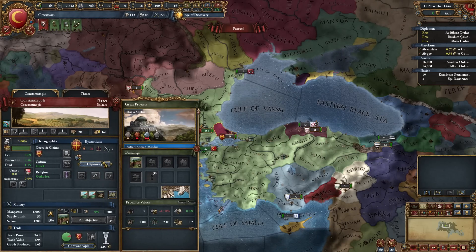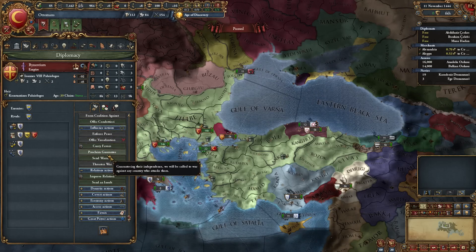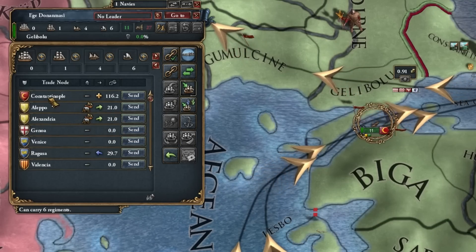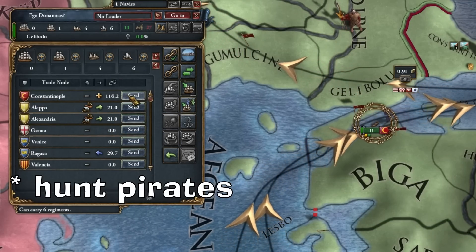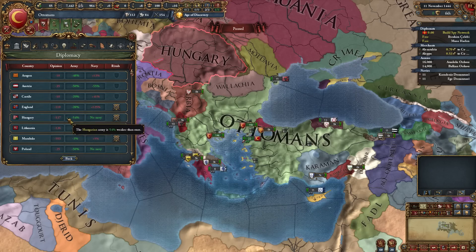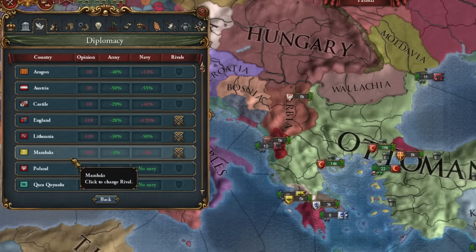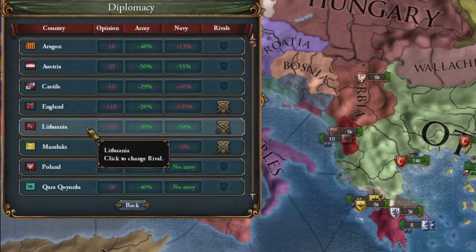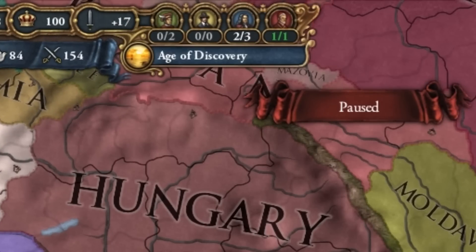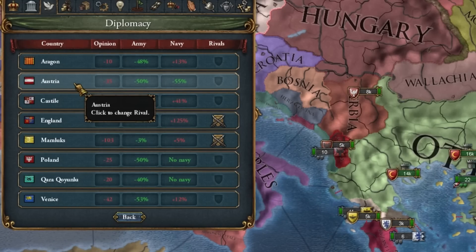The beginning is basically the same. We are making a claim on Byzantium, which we will want to conquer as soon as possible. We divide our fleets in half and send half to patrol the trade in Constantinople and the other half to patrol Ragusa. Another issue is the designation of our rivals. It is possible that we will fight the Hungarians earlier, so we want to have them as a rival. Lithuania will probably fall under the Polish Union in a moment, so these are always free power projection points. Austria will definitely be our enemy in the near future, so it can also be our rival.